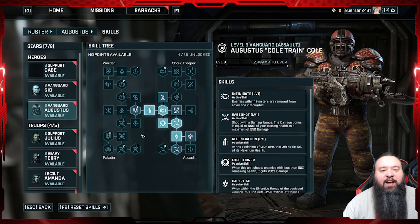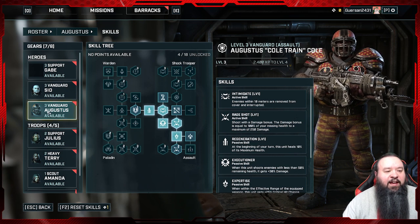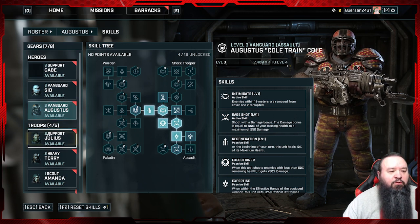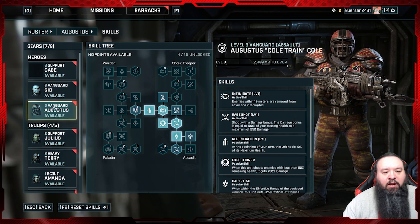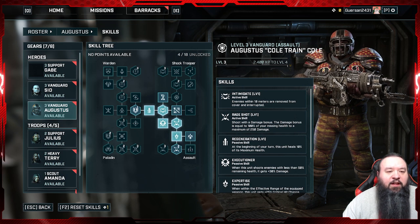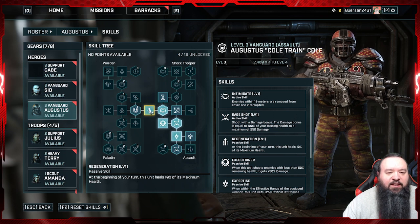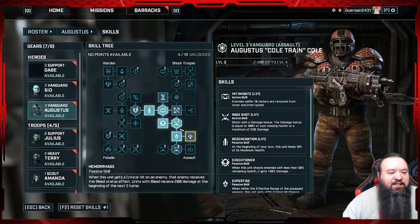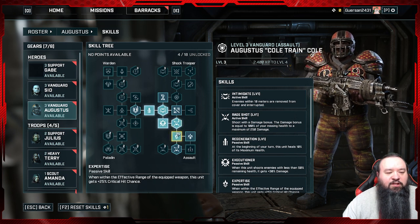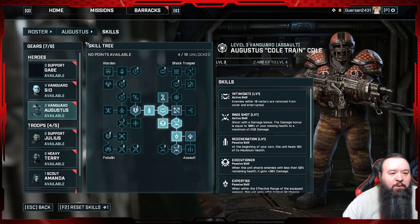We also got a brand new character: Augustus Coltrane Cole. He is a hero, which means he's not gonna vanish — he's not like a support troop you can recruit. He's a hero you get by pre-ordering the game. He also has a very special set of kick-ass armor. His skills are pretty much the exact same thing as Sid — I really like that build so I'm going with it here again. Might change that later, we'll see.